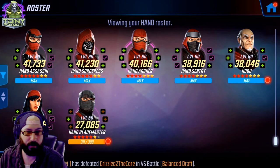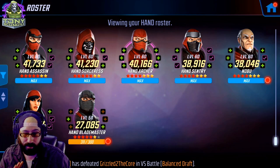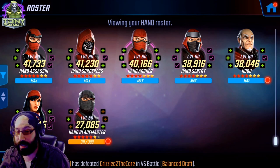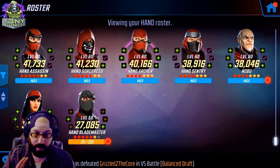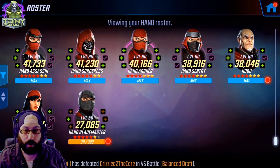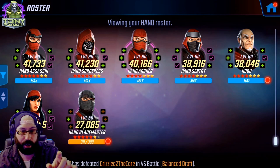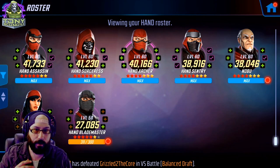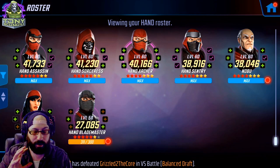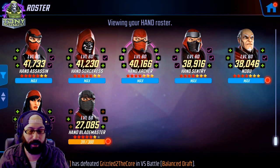Elektra is 34k at level 53, Hand Blade Master at level 50 — I haven't even spent the 500,000 gold and I don't want to. Hand Assassin, Elektra, and Hand Blade Master are all completely replaceable. The core four are Hand Sorceress, Hand Archer, Hand Sentry, and Nobu. Hand Sentry never would have done more damage even if stronger. With Nobu, there were times I chose his basic to make sure a character went down rather than summon, but hopefully he'll give you a rez if something goes wrong.